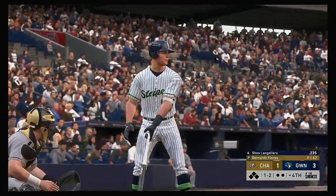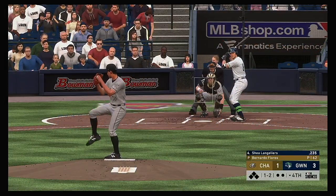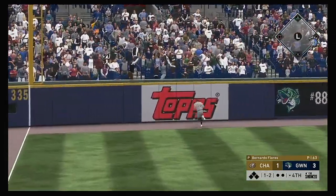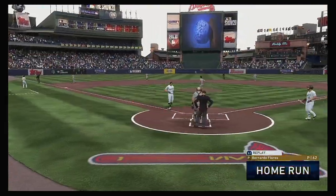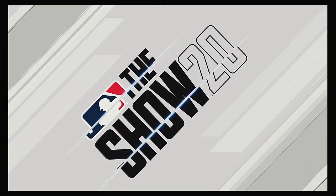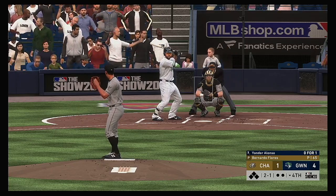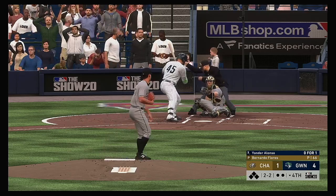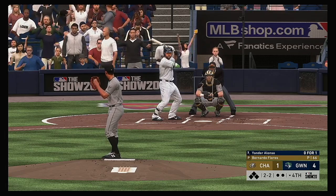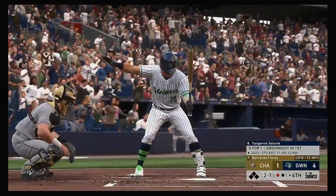Ready to go in the bottom of the fourth, and next to hit is the catcher Shea Langoliers. This is hit high and deep out to left — and that one is gone! A home run. Stepping in now: Yonder Alonso — called strike two as he locks him up there. Swing and a miss as he ran the fastball right by him for the first out.